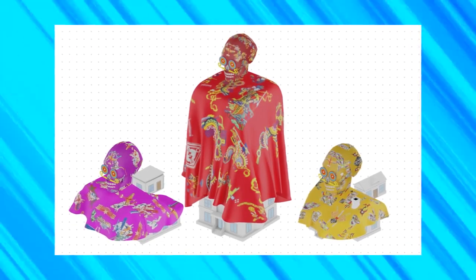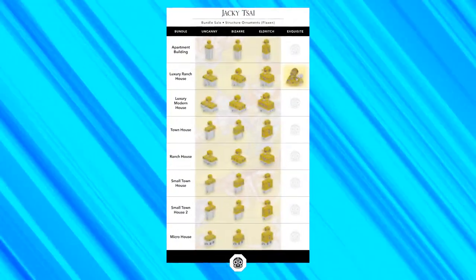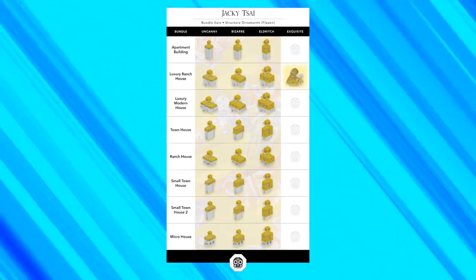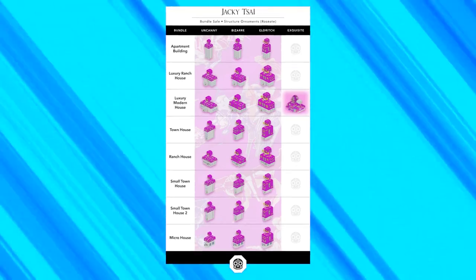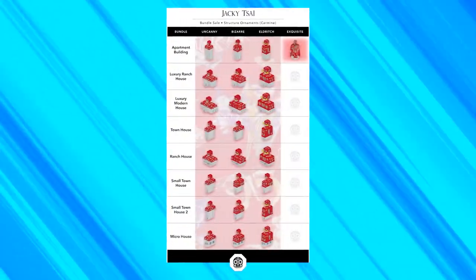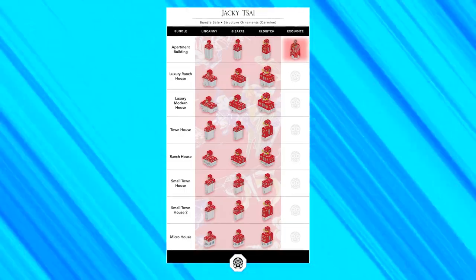There are bundles in the Jackie Psy sale. Players can purchase eight different bundles based on structure type, and each bundle includes one structure ornament and either one legit or one block explorer. Rarity levels are determined randomly, and for a little surprise, the apartment building bundle, luxury modern house bundle, and luxury ranch house bundle all contain a small chance to get the one-of-one exquisite rarity of the structure ornaments. We're very excited to be working with Jackie Psy — fantastic artist, amazing artwork.